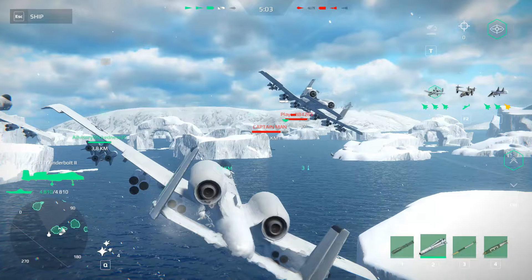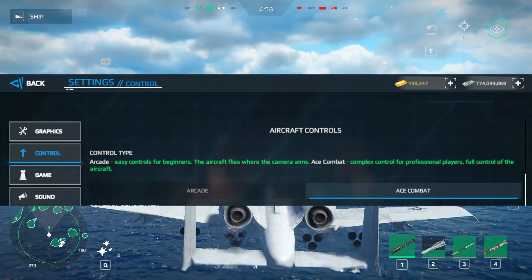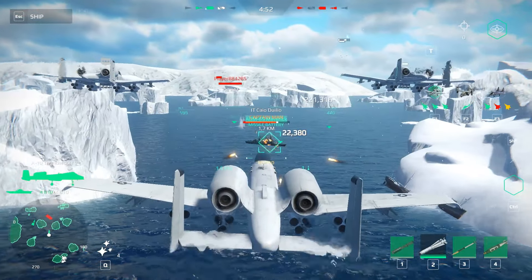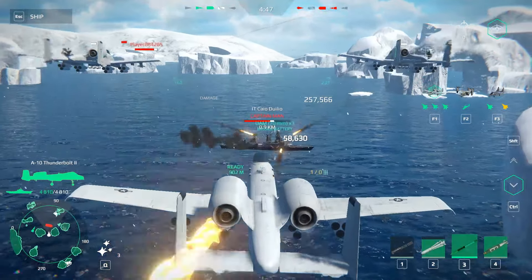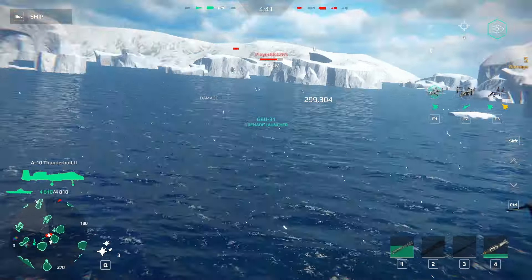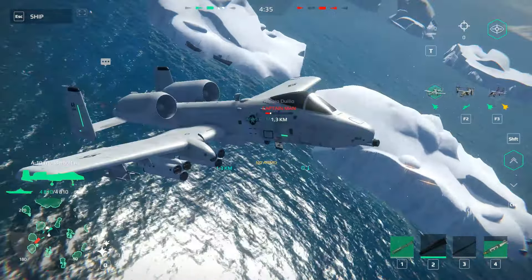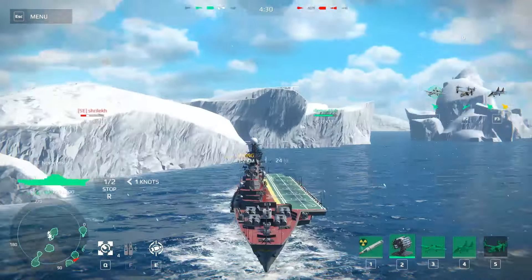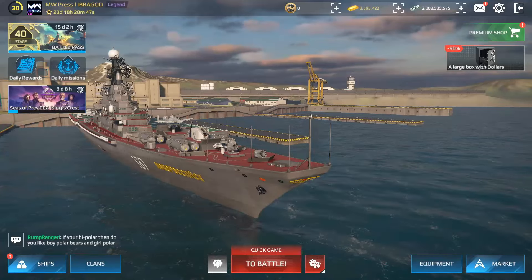There are two flight modes: Arcade mode, which is easier to control but limits your maneuvers — it's for beginners. Ace Combat mode is more realistic, gives you more control over strike fighters, bombers, and fighters, and lets you perform more maneuvers. Ace Combat is the best way to play.